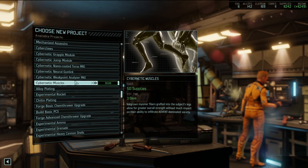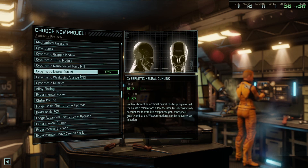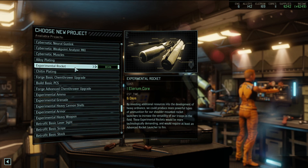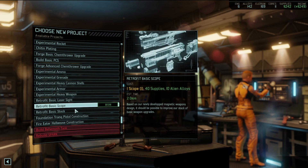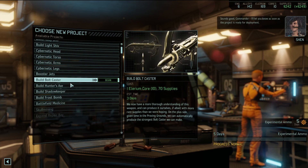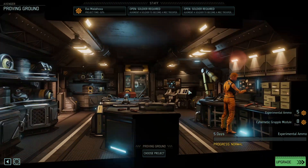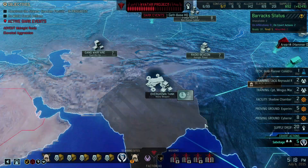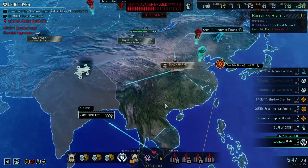The cybernetic modules actually do things: cybernetic muscles give greater strength without much impact on ability to infiltrate advent society. There's grapple modules, jump modules, nano-coated torsos, and gun links. They all cost 50 though, a little more than I'd want to pay right now. I think what I want is more ammo since I can give ammo away more effectively now. Get me one of those and a grapple module - keep the proving ground going.